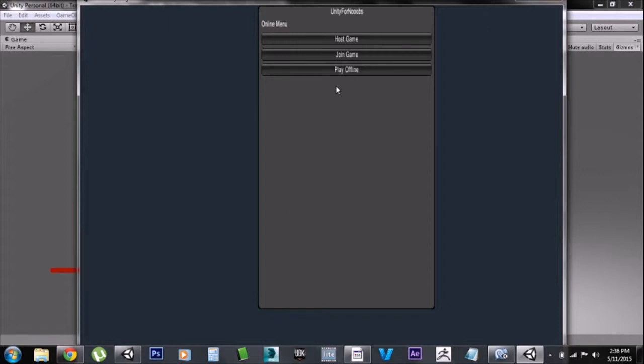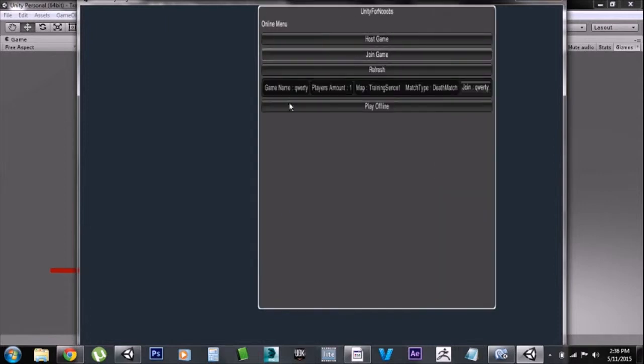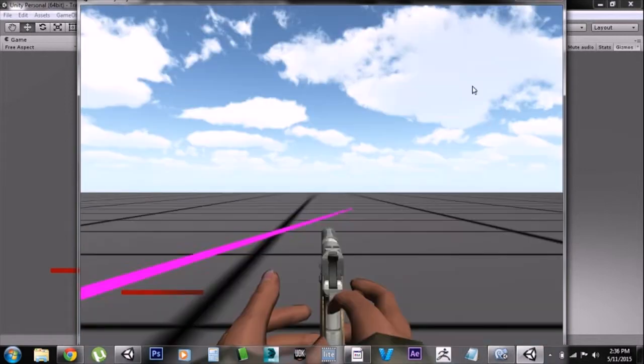Now you can see this is the same, but when I hit Join Game it's quite different. It has the name of the server, the amount of players in the server — which is one because we just loaded in — and then it has the scene, which is Scene One, or basically the map name. It has the match type which is set to Death Match right now, though that doesn't correspond to anything yet — I've just set it up so it can display and transfer information to clients. Then it has the Join button, and if you have multiple servers they'd all list down here.